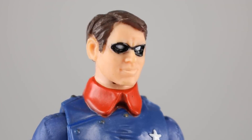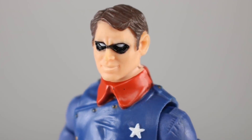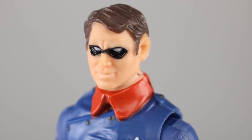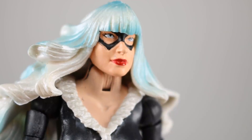Speaking of odd eye placement, coming in at number three we have the original Bucky Barnes figure. This guy not only has weird eye placement but his face is all-around really ugly. He's got a lot of potato going on, but the worst thing is definitely the eye placement — these things are about halfway back into his head. I think somebody at Hasbro took the saying 'eyes in the back of his head' a little too literally when they were sculpting these.